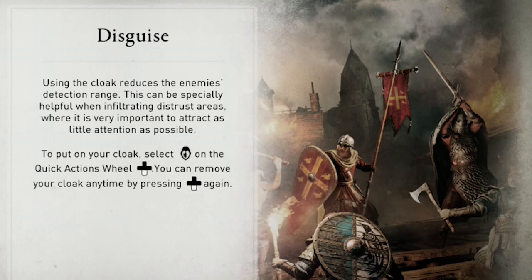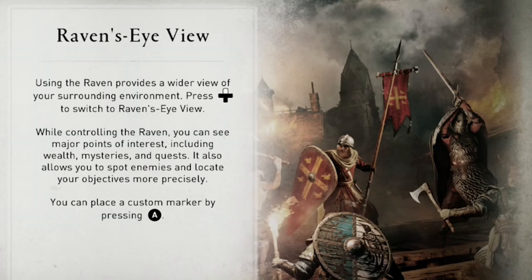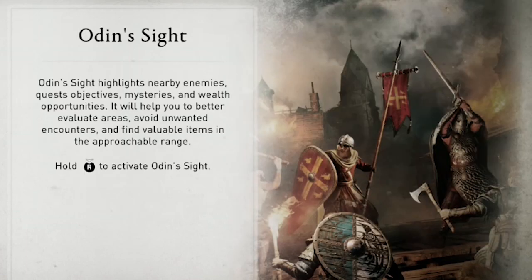If you use the down button on the D-pad, you'll open up the quick actions wheel, and that's where you can equip your disguise, which is basically your Assassin's hood. If you use the up button on the D-pad, you're going to go into Raven Sight mode to allow you to spot things from the air.